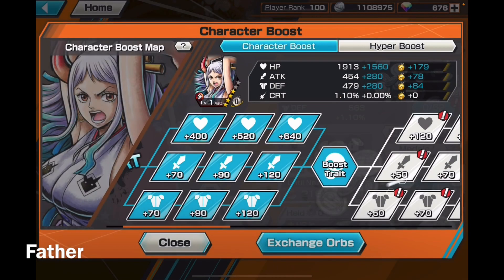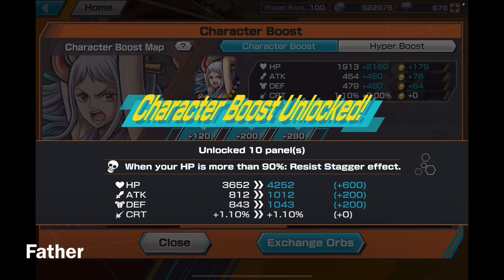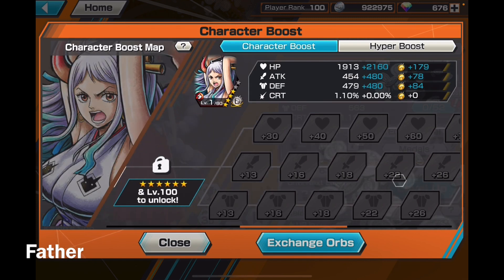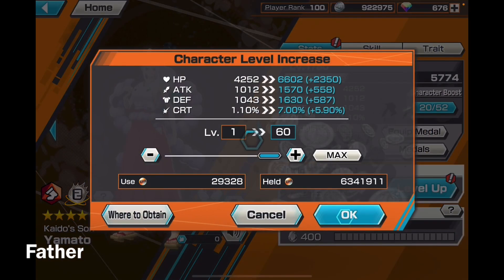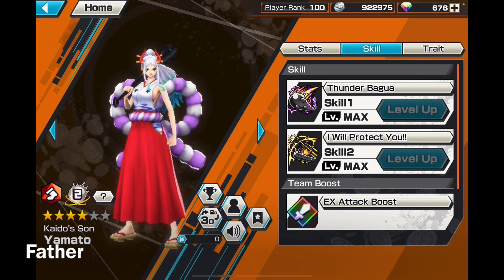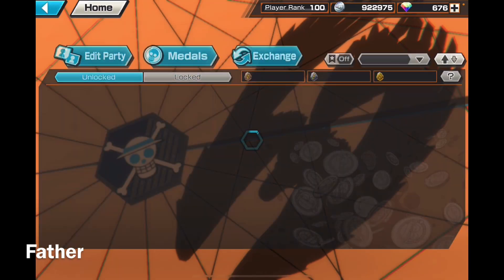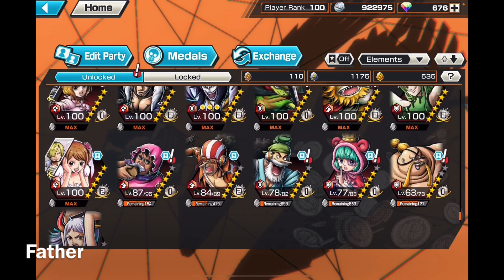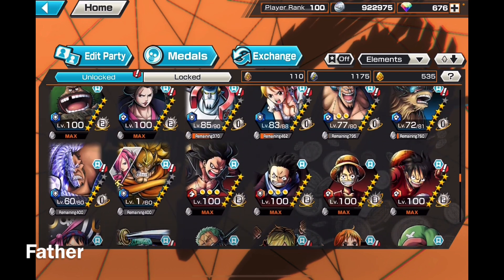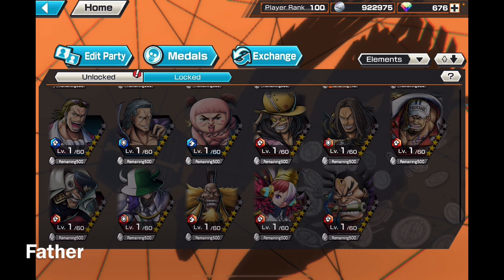I'm definitely going to get her boost traits — first one and then a second boost trait. I had a million bounty coins, now I'm down to 900,000, but she's worth it. I'll max her to level 60 for now and then get more four-star fragments to get her to level 100. For now she'll be level 80 whenever I get some more fragments.